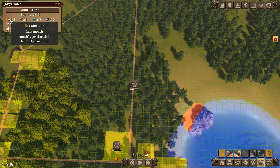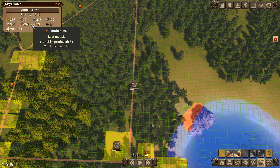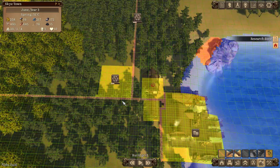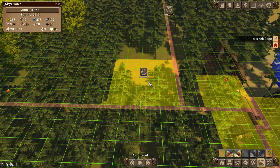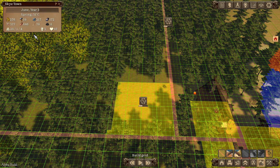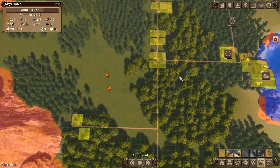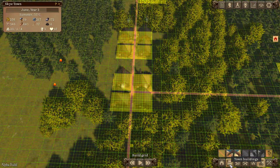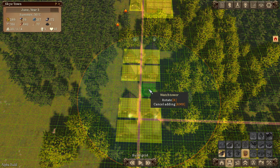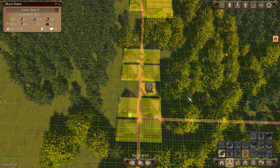Last month we produced 91 gold and used 105, but that was because I was spending. Food is looking okay, lumber's good, and we've actually got a little bit of firewood - which is shocking. We've got a housing shortage now too, so I should get more houses going in. Let's build a Watchtower as well - I'll pop that in there.